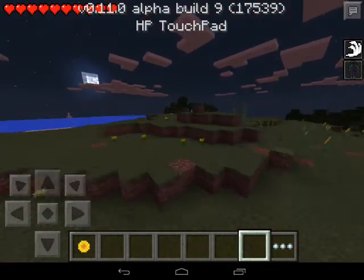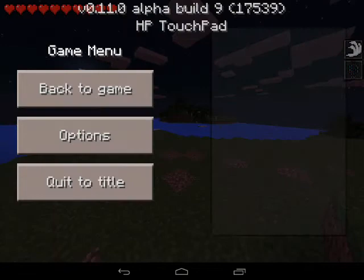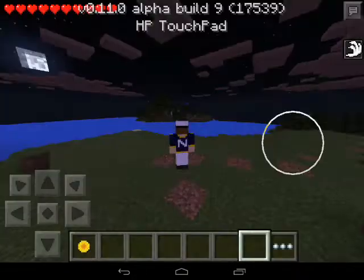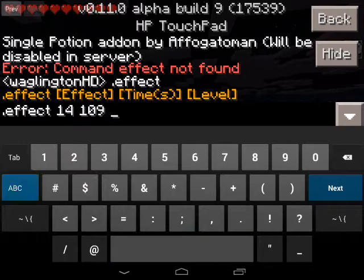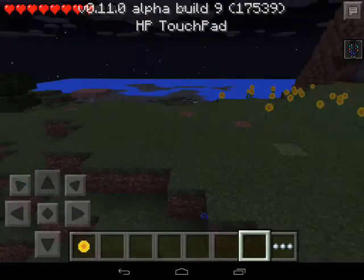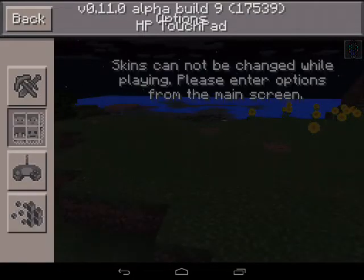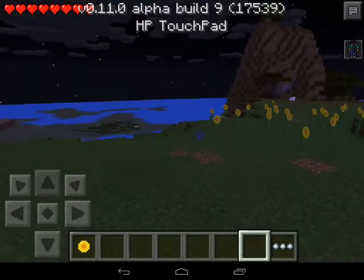Holy crap, we are going super speed. Oh no, our invisibility ran out. Let's do effect 14, 109, 2. Oh god, being attacked by a zombie! Help me please. Where's peaceful mode? There we go, switched to peaceful mode.